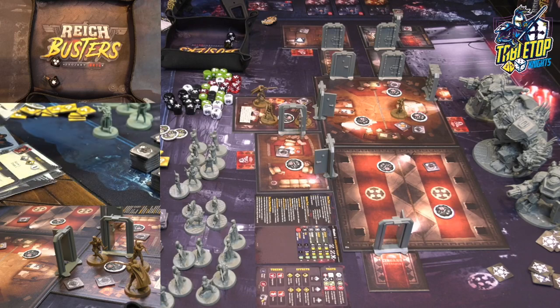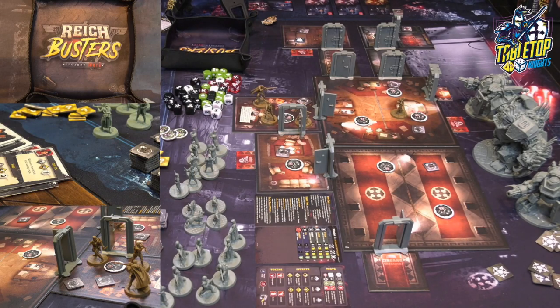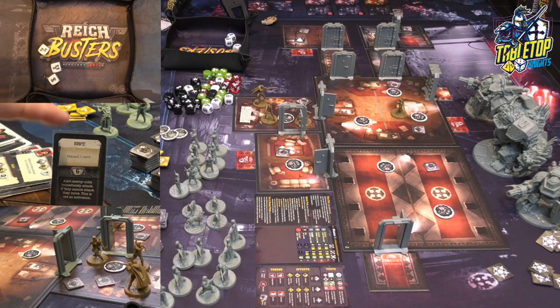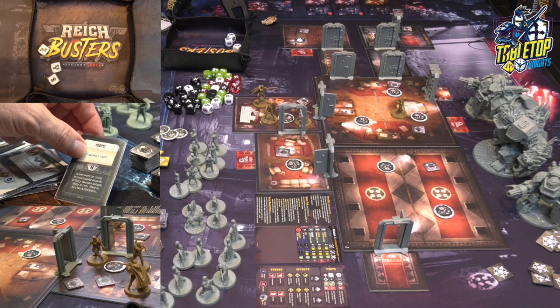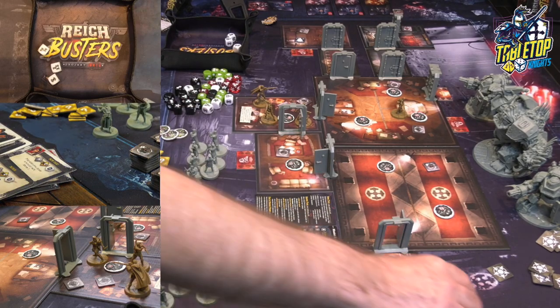Claudine cleared out that whole room — that is awesome. She still has a basic move left. She can try to pick up the dossier right now — she picks it up, which is awesome. Roll for noise: that's a star — six on the noise. Six says discard a card, which she will. Alert enemy units immediately attack — but there aren't any at all, so bad luck. That's the end of the round, round tracker moves up.